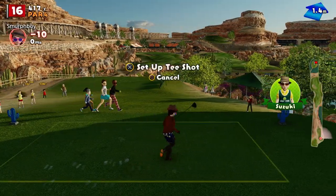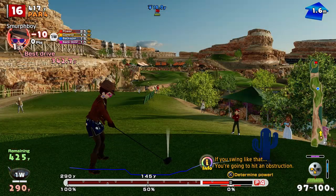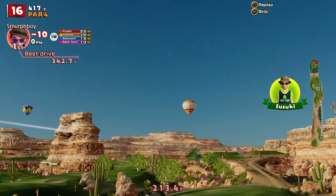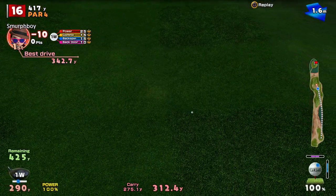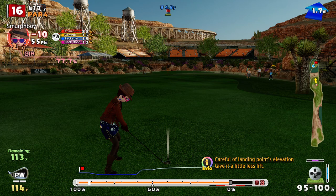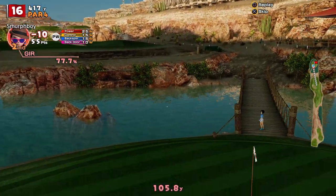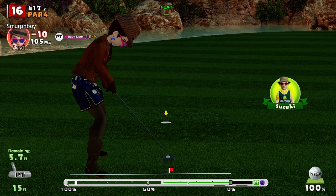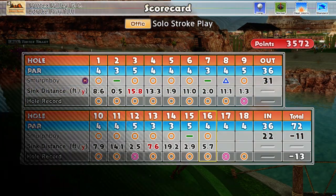It's three par fours to finish. Hole 16, it's a par four. There should be an achievement for hitting the train, although I'm not sure you can hit the train — I suspect there's an invisible wall up there. So that's 11 under. Nice birdie.